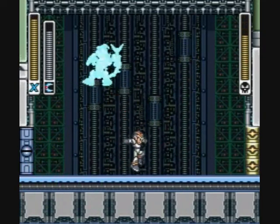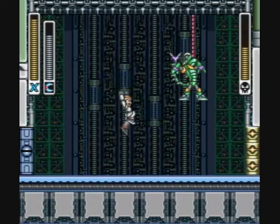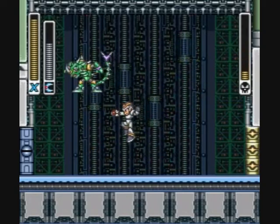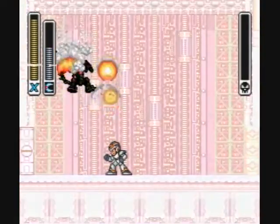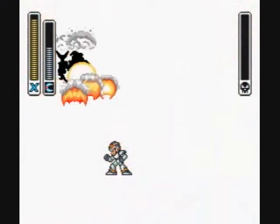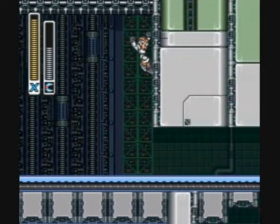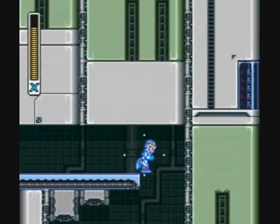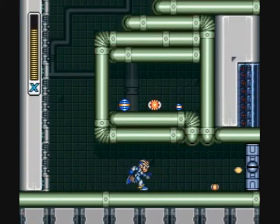Now it's time for Sting Chameleon. Use the Boomerang Cutter. Try jumping and firing at point-blank range.